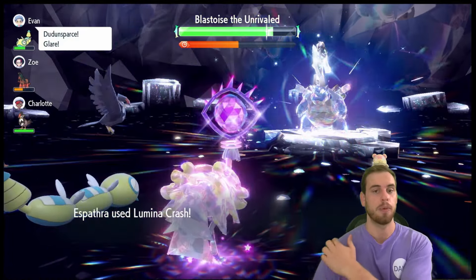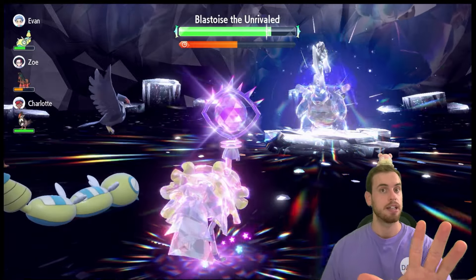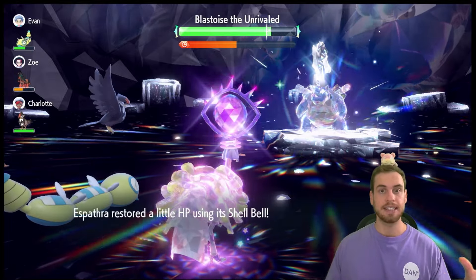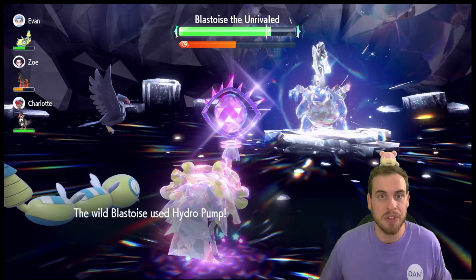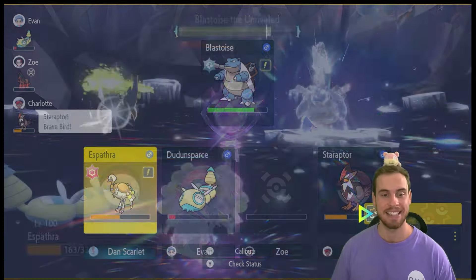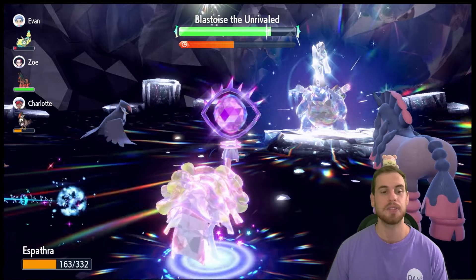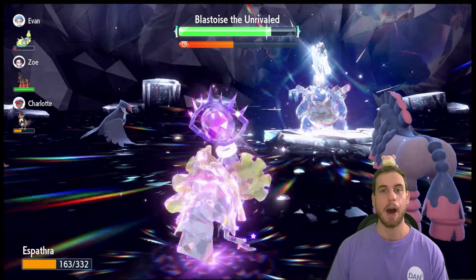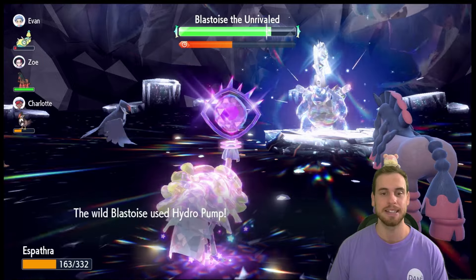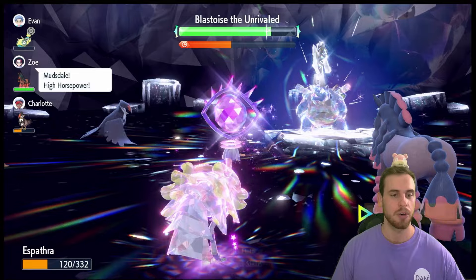I loved the Zacian Tera Raid in Dynamax Adventures in Sword and Shield — if a million trainers defeated Zacian, every trainer got a Shiny Zacian. That's how they unshiny-locked it. I need them to do that for Koraidon and Miraidon. Okay, let's get back to Calm Mind — we have three more to go. I would love nothing more than to just help the Danimals defeat one million Koraidon and then we all get it unshiny-locked.